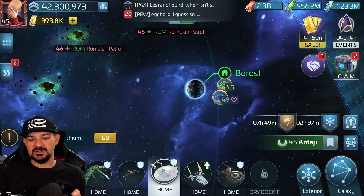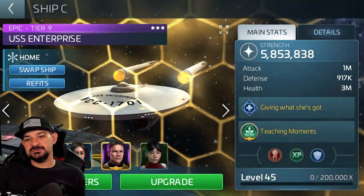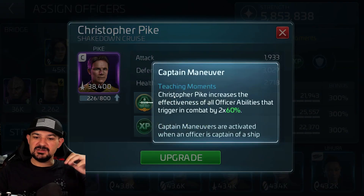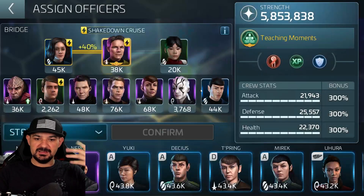So let's go look at the basic crew for our PMC. We all know our PMC — Pike, Monroe, Chen. So as you know, Pike's captain ability, Christopher Pike, increases the effectiveness of all officers on the bridge and triggers combat two times at 60%. That's the one we want.